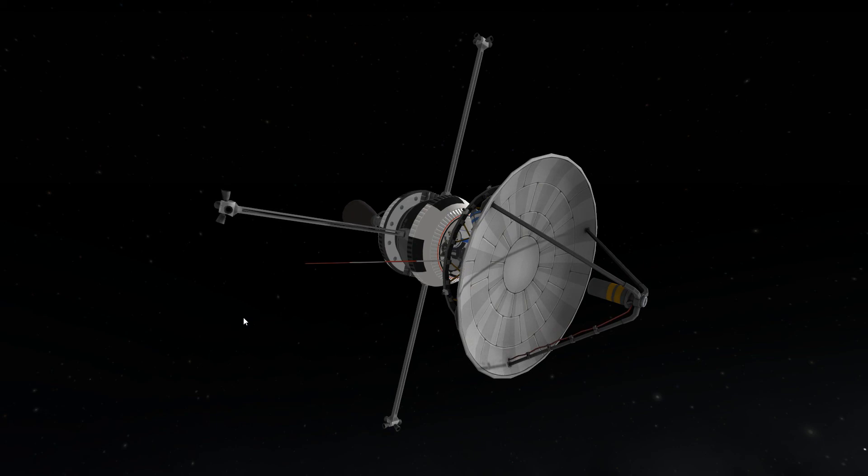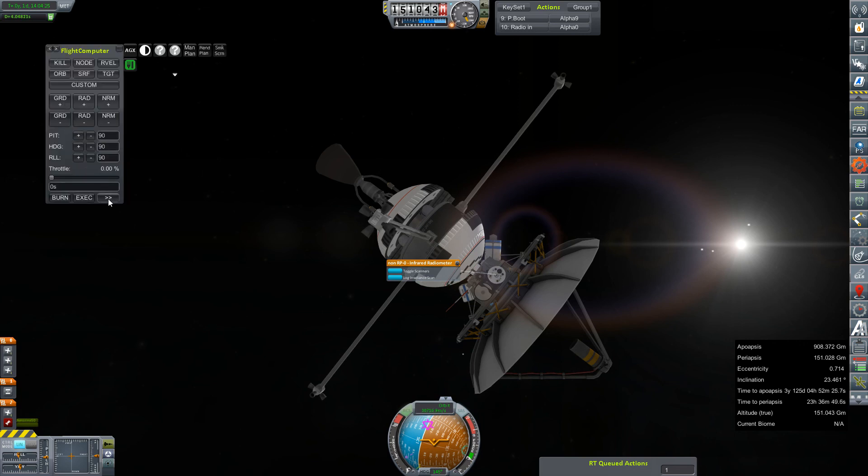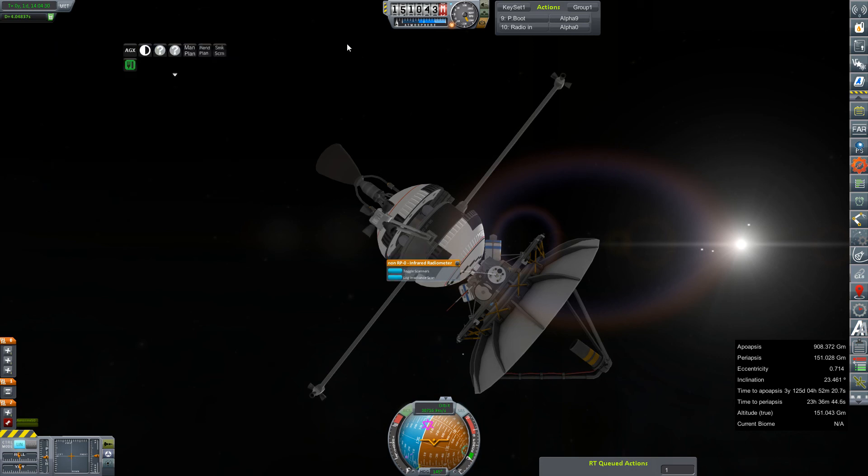That's going to do it for this one, everybody. Sorry, this was kind of a short episode, but it was really just a long time of me tinkering with nodes. Man, the cool things you can do when you tinker with nodes — we're going to Pluto! While I think about it, log a radiance scan? I don't think we've done this one outside of Earth's atmosphere before. Up to four seconds on our signal — oh yeah, we have. Okay, sorry, I just wasted a couple more seconds of your time.